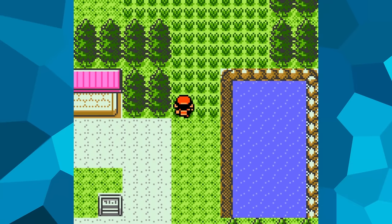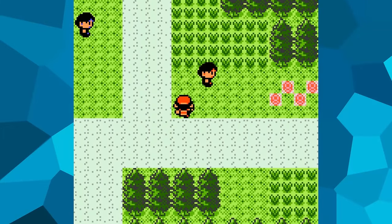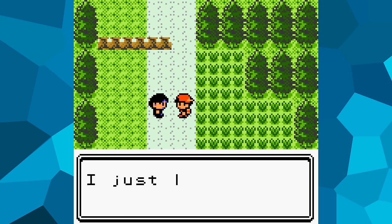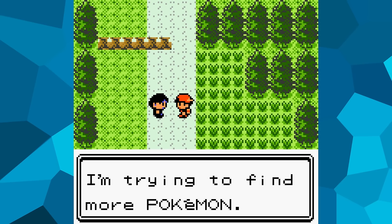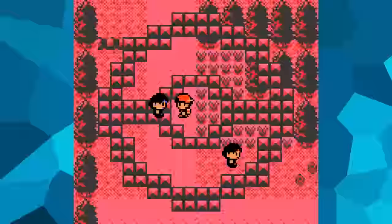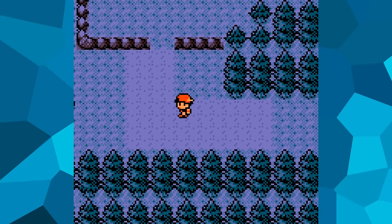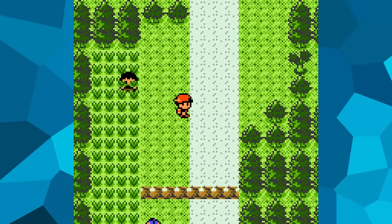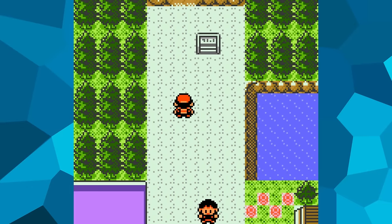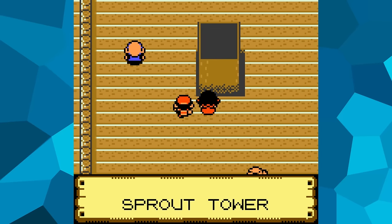After returning to New Bark Town, I head out to collect all the gym badges. It's now daytime — I don't have 12 hours set aside every day for this and can only do a little at a time, so the footage will jump between day and night. Back on Route 30, I need to get past all the trainers to reach Violet City. Before attempting the first badge, I think it's best to level up at Sprout Tower first.